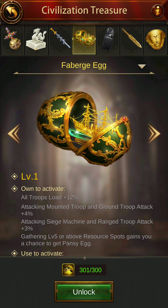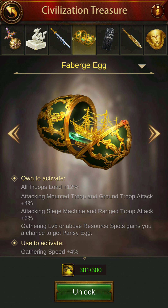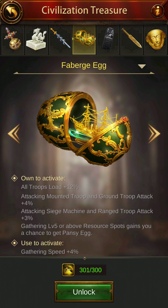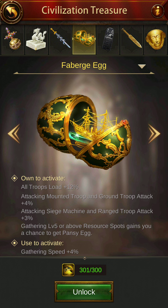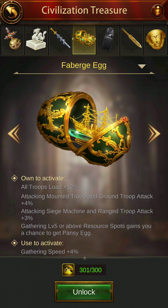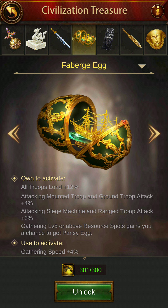Faberg Egg — own to activate all troops load plus 12%. Attacking mounted troops and ground troops attack plus 4%, attacking siege machine and range troops attack plus 3%. Gathering level 5 or above resource spots gives you a chance to get a Pansy Egg — we'll see what that is later. Gathering speed plus 4%.